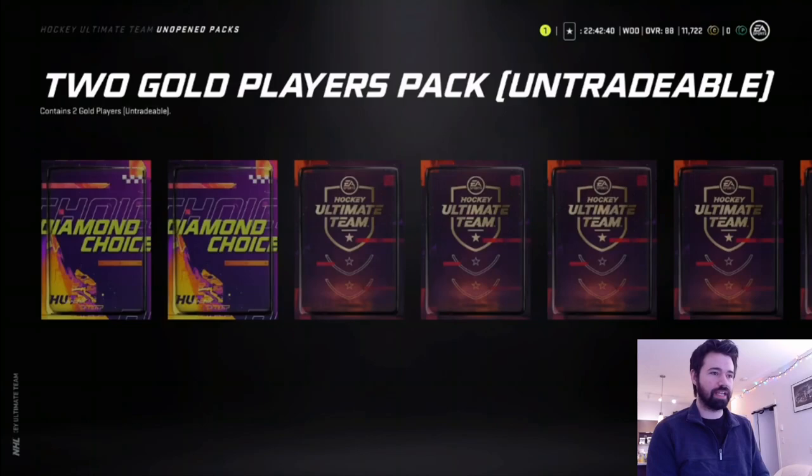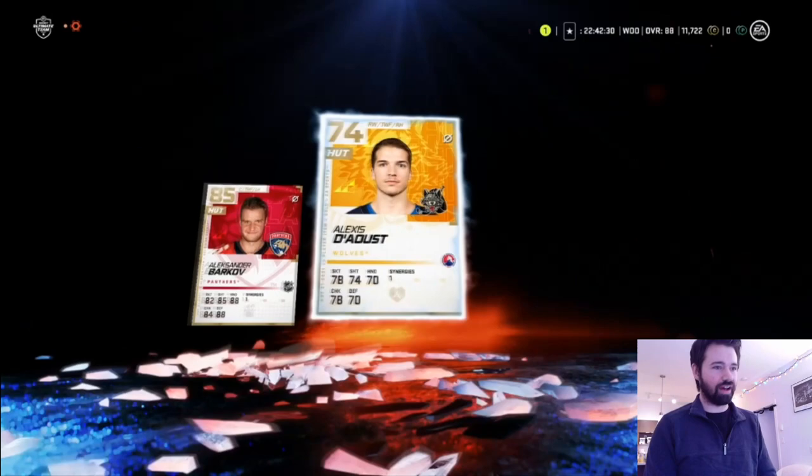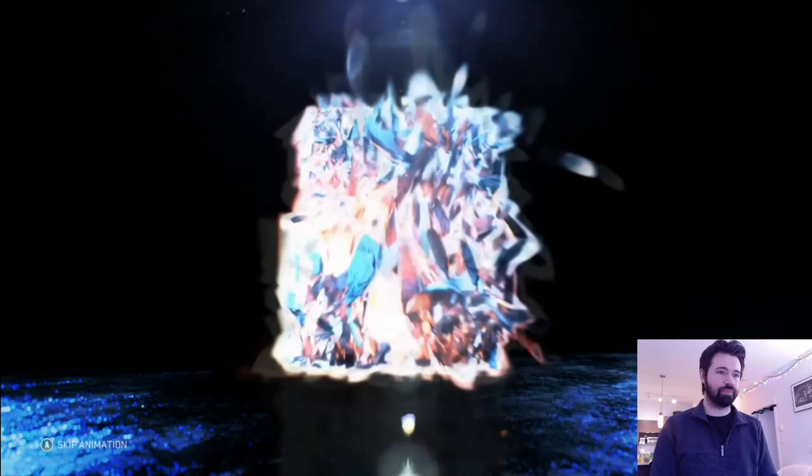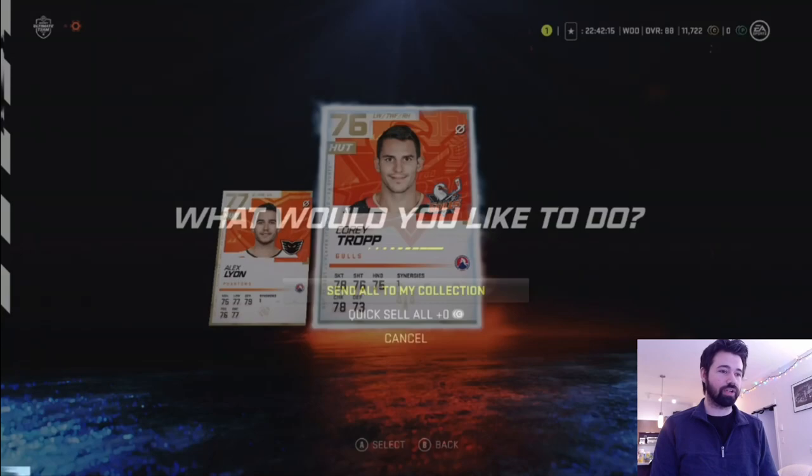Klim Koston and Tim Erickson again. What are the odds of double Tim? Double Timmy Erickson. Show me something here — show me something special. We got one! Alexander Barkov. That's not bad — though I did say above 85. So we're just going to go from the back all the way to the front. We've got Alex Lyon — great name, not a great overall — and Corey Tromp. Send those to my collection.